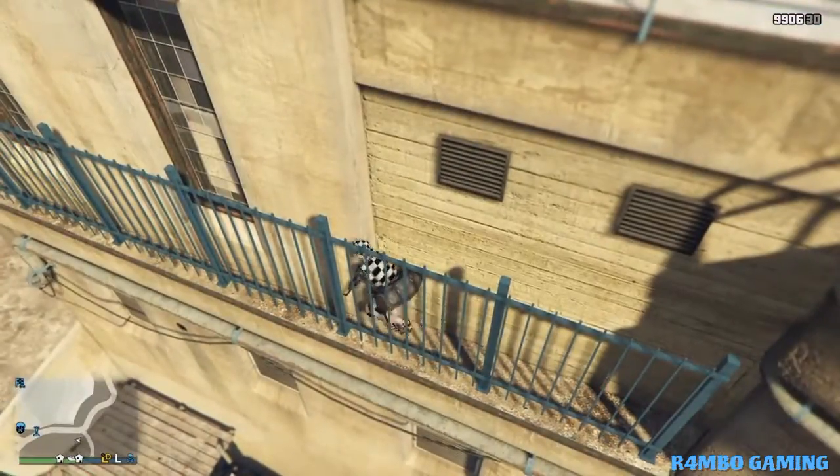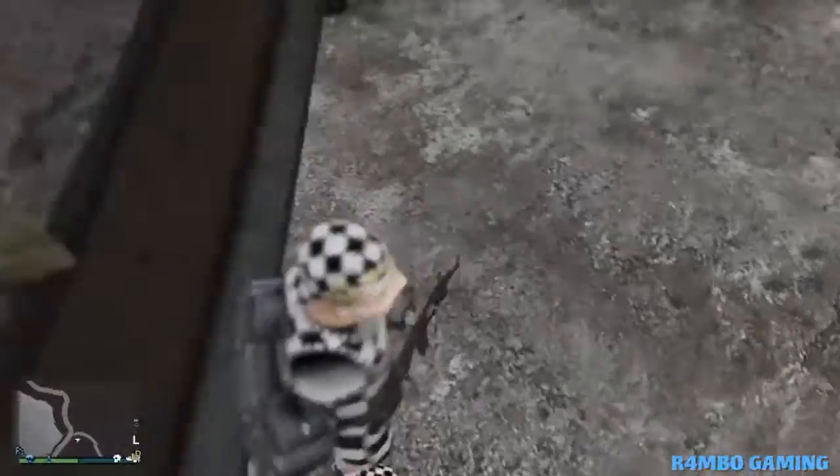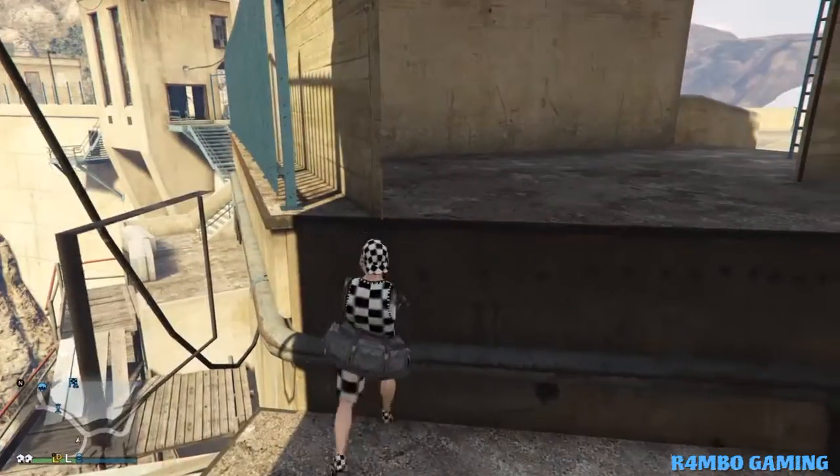And now that you guys have done this, just go ahead and turn around and run into this wall. And you guys will drop down. And once you guys are in here, you guys are inside the wall breach.